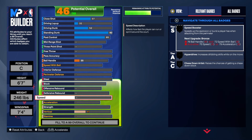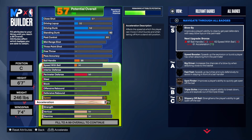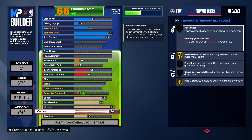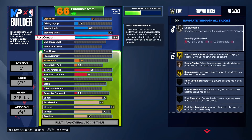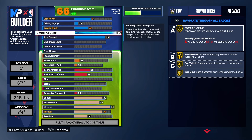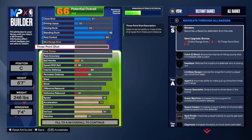For the physicals: speed is 80, which will be faster than the majority of centers you face; acceleration 73, which is pretty good; strength — 95 strength gives you gold Back Down Punisher, Hall of Fame Intimidator, gold Brick Wall, gold Bulldozer. Vertical we've got to get to 80. As you can see, we get everything mentioned and a little more — we also get Area Wizard and Precision Dunk on gold.